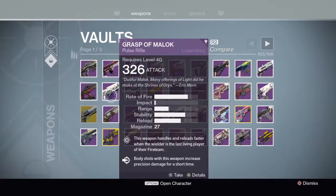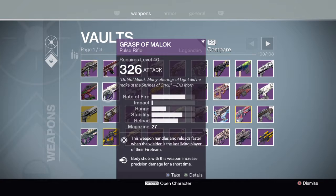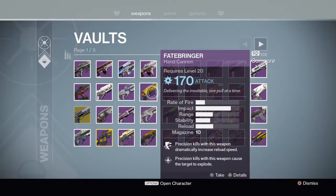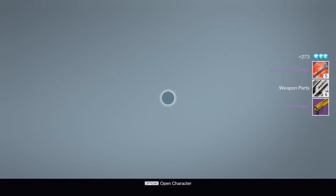I've got a Grasp of Malok. I've got a Harrowed Mida's Reckoning — I'll probably keep that. The Villainy is a really good rifle for Crucible, not going to get rid of that. The Fate Bringer is a hard one for me — I love it even though I didn't use it as much as some said I should. But yeah, I'm gonna do it, I'm gonna get rid of it. I need to — I can't do this anymore. And now I'm free. The Oryx raid weapons I'm actually going to hold on to.